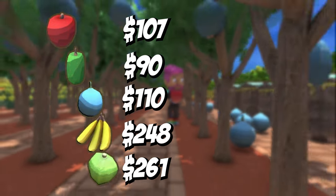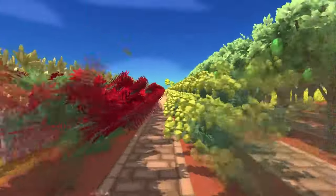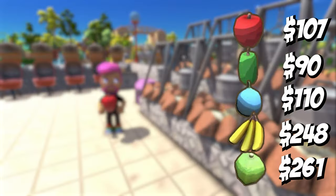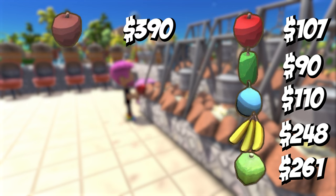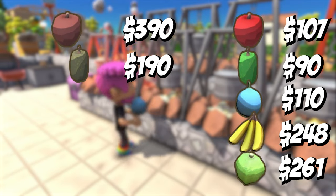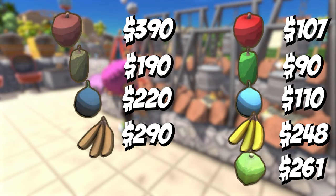While coconuts fetch the highest price raw, cooking fruit with a windmill, barbecue, or billy can can significantly increase your profits. Cooked apples are 390 dinks each, cooked bush limes are 190 dinks, cooked quondons are 220 dinks, and cooked bananas are 290 dinks.